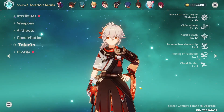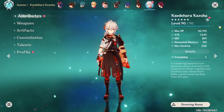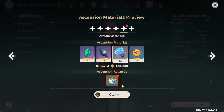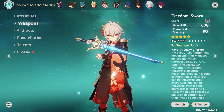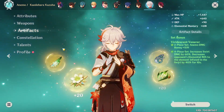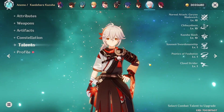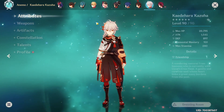And there we go — my Kazuha is finally at level 90, literally maxed out. Let me claim my free Primogems. His weapon is at level 90, he's at Refinement Rank 1 but I don't really care about that. His artifacts are right here, his constellation is at one, and his talents are all maxed out.